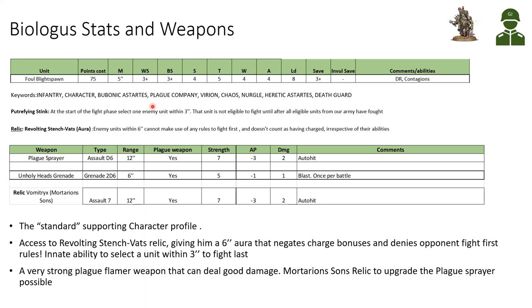He has Disgusting Resilience and the Contagions ability. His keywords are Bubonic Astartes, Plague Company, Virion, Infantry, and Character. His innate ability is the Putrefying Stink: at the start of the fight phase, you select one unit within 3 inches of the Foul Blight Spawn — that unit is not eligible to fight until after all eligible units from our army have fought. Basically, that unit fights last.